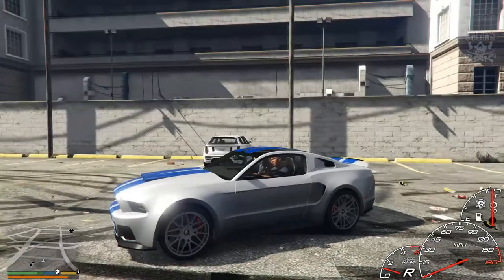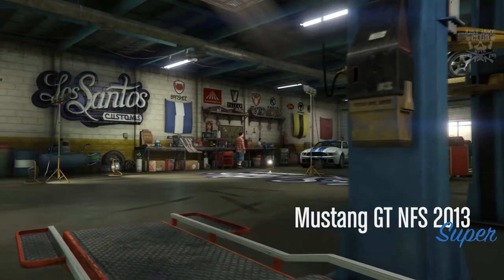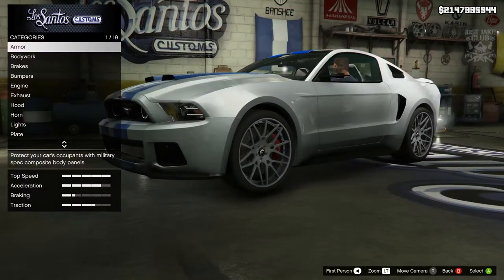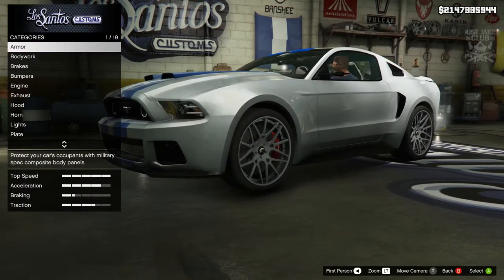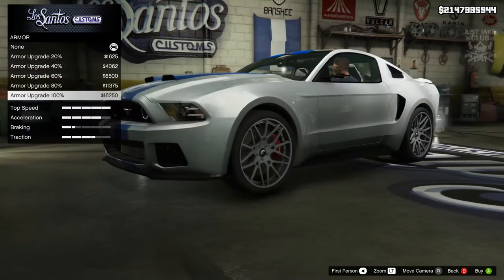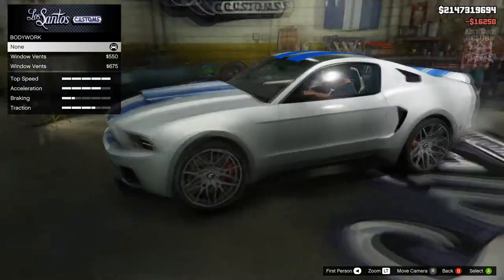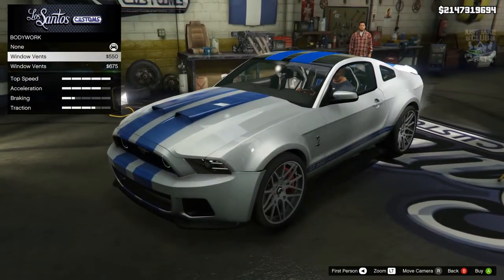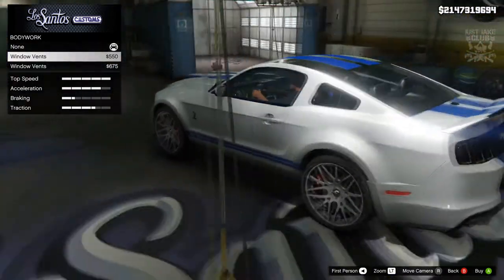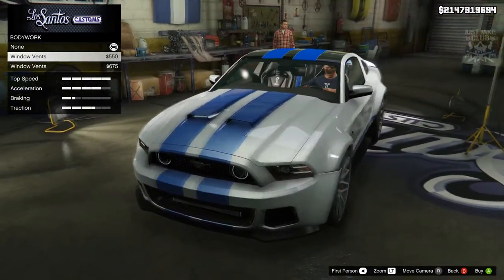I'll be taking it into the customs, customizing it, and taking it for a little spin. As we pull into LS Customs, you'll see this Mustang is in the supercar category — wow! Hopefully this is going to be quick, being in the supercar class it's got to be quick. Anyway, we're going to start this build with 100 body armor. Going to body work, you can see we've got a nice wide body kit attached to this vehicle as stock, and we can go for more of a classic Shelby GT500 look if we want to make it look more like a Dominator.